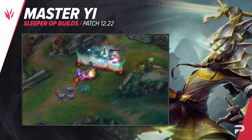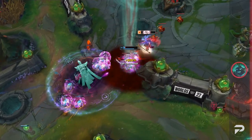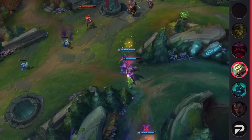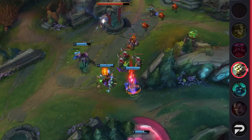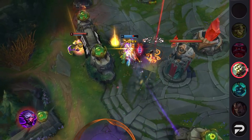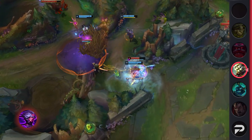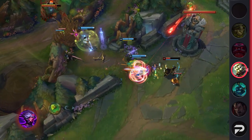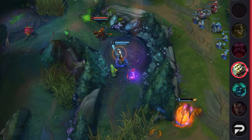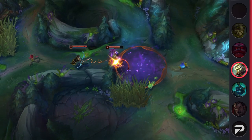Our next build is for Master Yi. When tank mythics spilling over to other classes comes up, it should be no surprise he's one of the top offenders. Much like we've seen with Sunfire Cape in Season 12, Yi is able to build legendary damage items first and then top it off with Jak'Sho to beef up a bit. This makes his teamfighting much easier to pull off for the Yi player and way more frustrating for opponents. Another thing working in Yi's favor is the general state of the meta — junglers that lean towards farming up and scaling are overall better right now, and no one does that better than Yi. With so many people trying to play tanks, Yi with Blade of the Ruined King is absolutely going to shred through them.